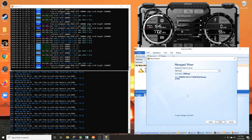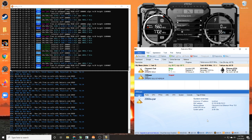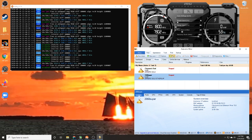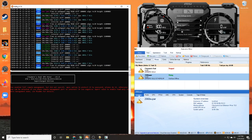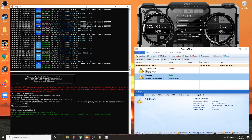Once it's done it's going to ask where you want to place it — put it in 'Managed Miners' and hit finish. Just like that, it shows up. I'm currently mining with another program so I'll stop that first, then hit start. Our mining program opens — give it a few seconds. You'll know right away if you set it up correctly, because if you didn't, you're going to start getting errors.